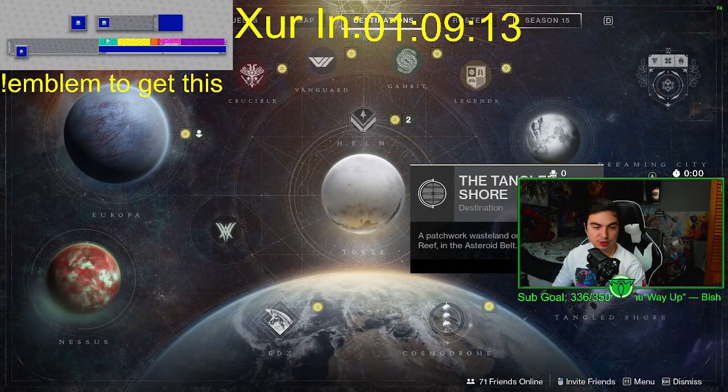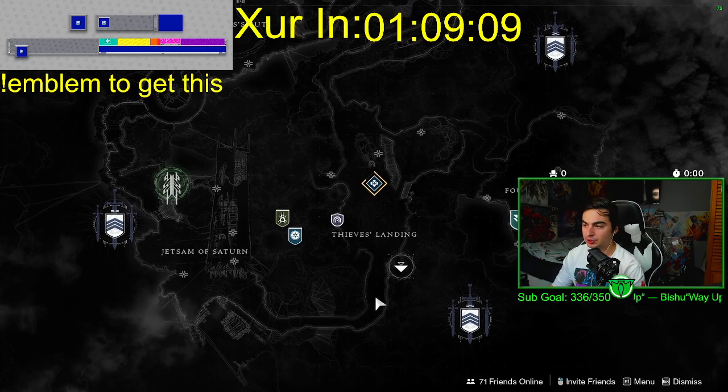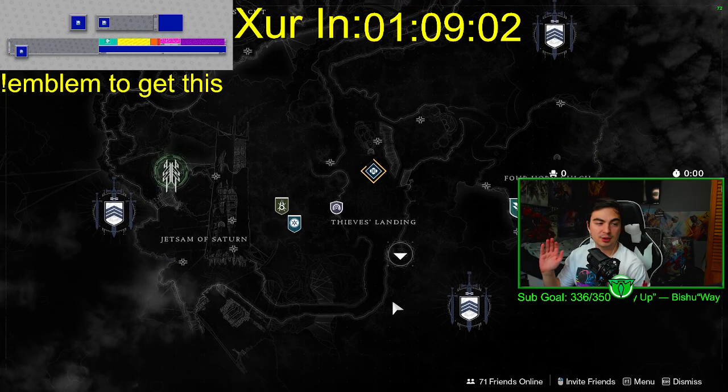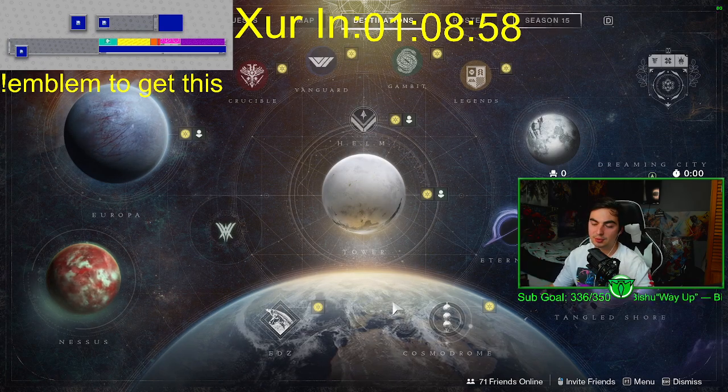Go to Destinations, the Tangled Shore, and then you're going to look for the question mark mission on the Tangled Shore. I don't remember exactly where it is — it's either right here or over there, somewhere on the Tangled Shore. You'll see it, it's hard to miss. Go there, get your three tokens, and then do the final step where you go back in.